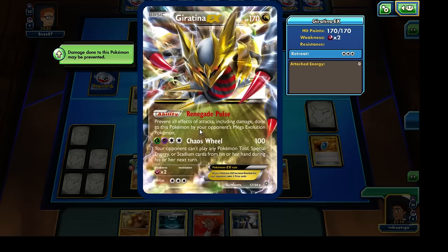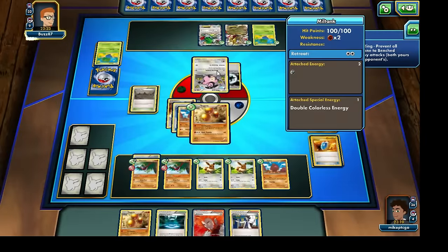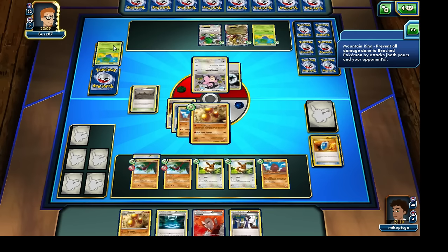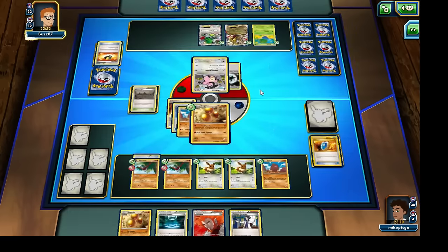Unfortunately, against one of these Giratina EX decks, the Chaos Wheel prevents us from bringing out any of our own Stadium cards, Pokemon Tool cards, or Special Energy cards during our next turn. We have to absolutely crush our opponent to take a Prize card lead. That Miltank could potentially knock out that Dugtrio in case we see a Muscle Band. If our opponent is able to bring out a Vileplume, all he really needs is a Teammate card and the Forest of Giant Plants. Things are looking like we will be getting Item Locked from this point out.